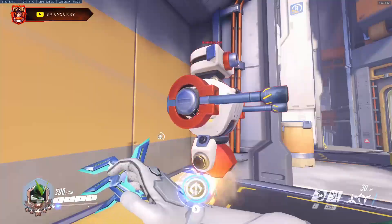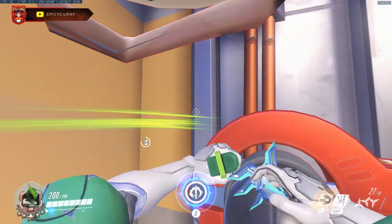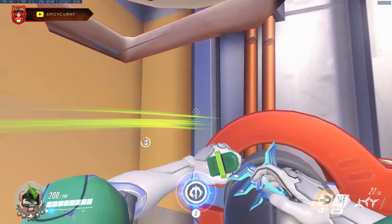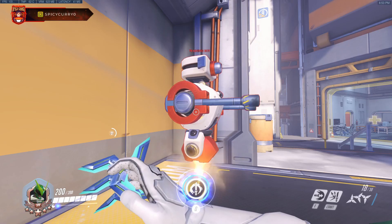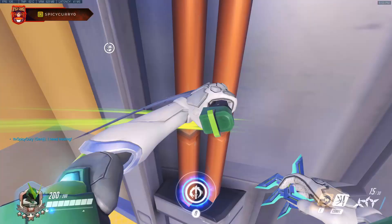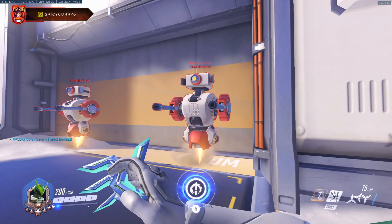Another time you can use wall climbing to cancel an animation is after fan melee. If you try to swift strike right after fan meleeing there's a slight delay before you can swift strike again. You can mitigate this delay by wall climbing right after fan meleeing and then swift striking at your target, which will help you output more damage.